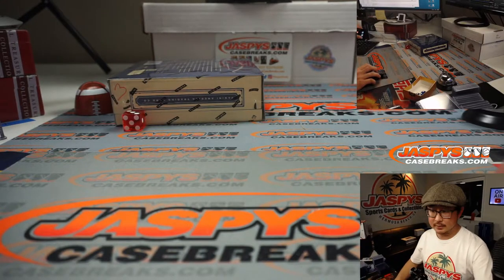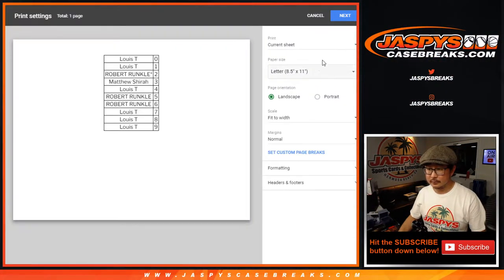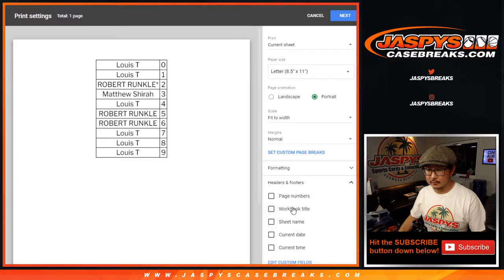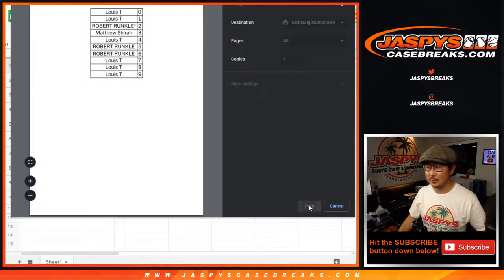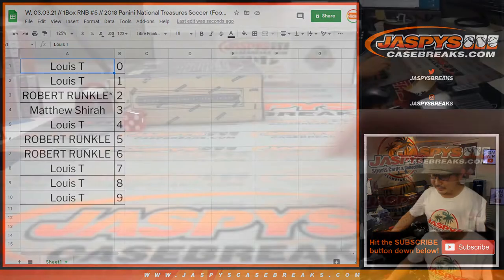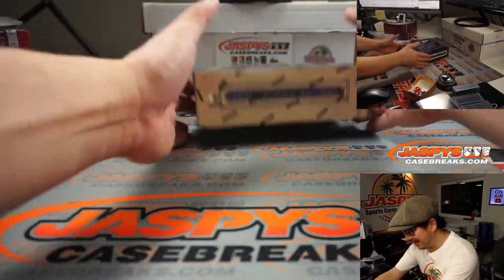All right, looks like no trades. We should just cancel the season — Cubs have not lost in spring training. Why are we even playing baseball this year? Just give the Cubs the World Series.